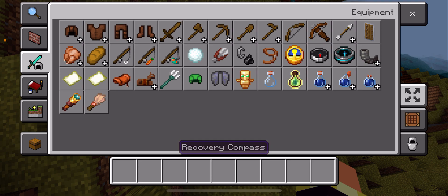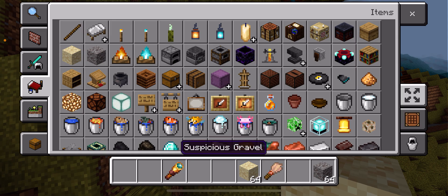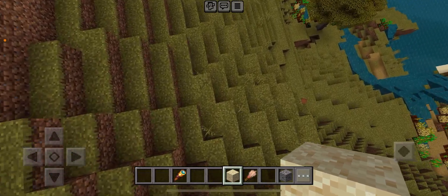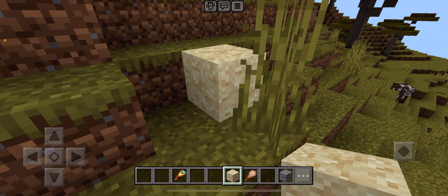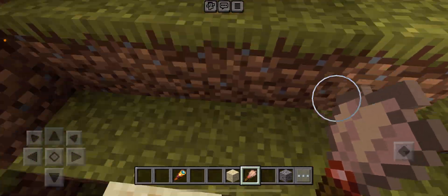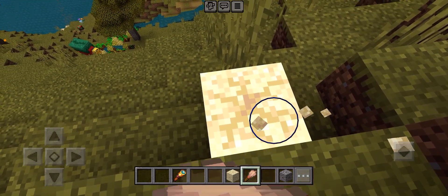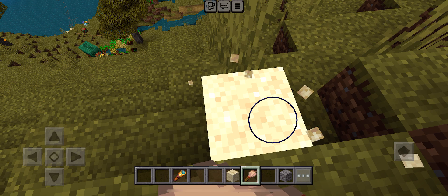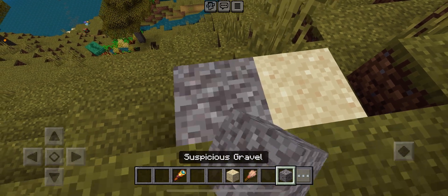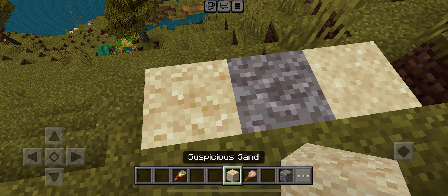Something else that's new — let's see: the brush and the spyglass. Let's get some suspicious sand and suspicious gravel. You place that there, and when you find these in like monuments or something, you do like this — dusting and dusting and dusting — and then that weird blob goes away. Look at that!